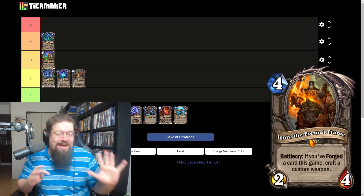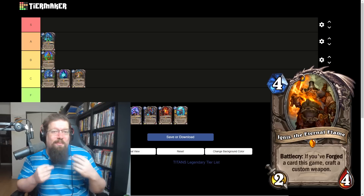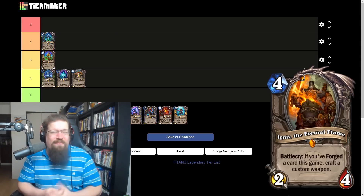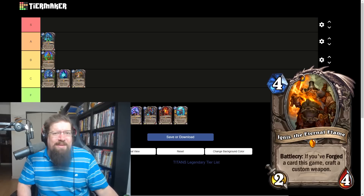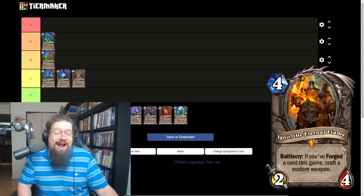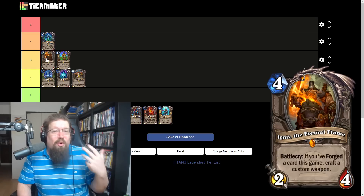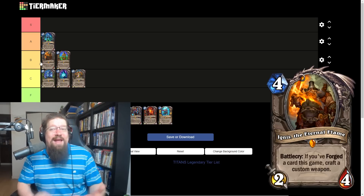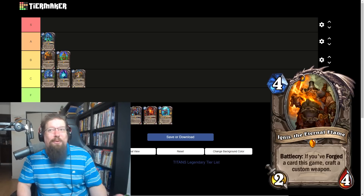Next we have Ignis the Eternal Flame, a four mana two-four neutral legendary — we all get it for free on the rewards track. Battle cry: if you forged a card this game, craft a custom weapon. They range from one to ten mana and can give Windfury, Poisonous, Deathrattle, AoE, summon minions, draw cards, gain armor — tons of good stuff. The five mana weapon curving into that feels really good. I was skeptical of Forge but after playing in Arena and theory crafting, I think it will be playable. I'm giving Ignis a B.